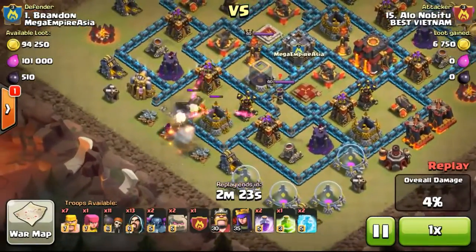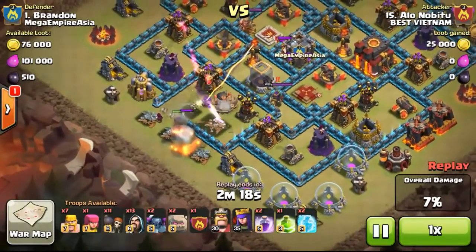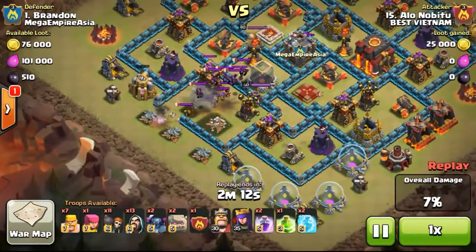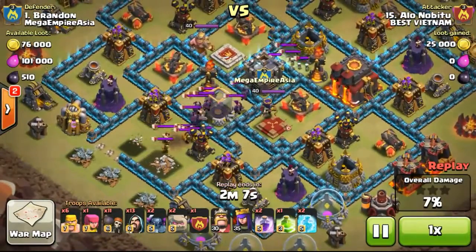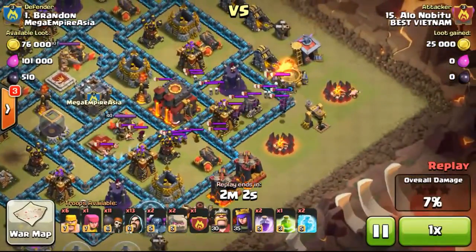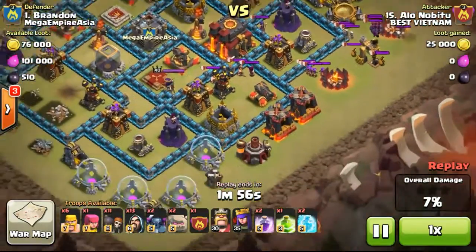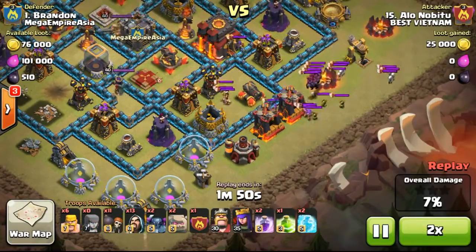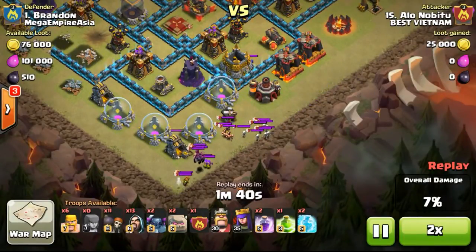So now this guy is attacking from the left side, dropping a golem and then the wizards following behind, trying to lure out my clan castle, which contains some goblins, archers, barbarians and also minions. Inside there was also one witch. Now as you can see the skeletons have appeared with the witch just hopping over the wall.